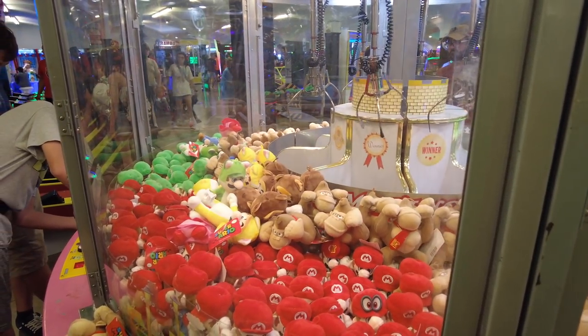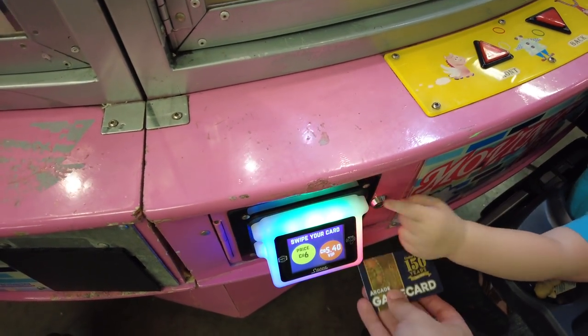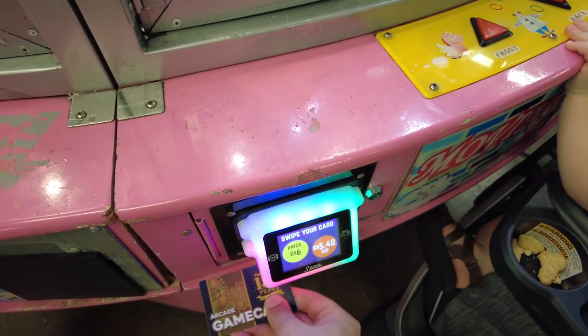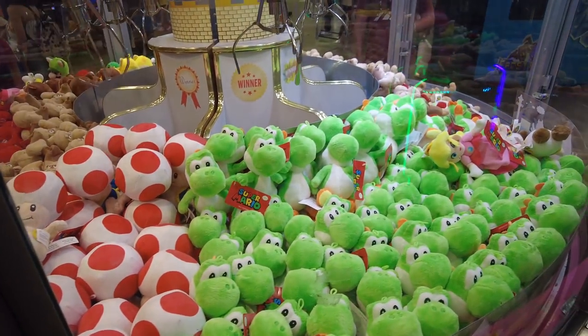Aune's going to get another play here. That claw's acting weird. We're going to set Orson up with another play. Cedar Point needs to work on their card swipe system — it rarely works. Let's see what Aune does. Nothing. Aune doesn't like that claw.